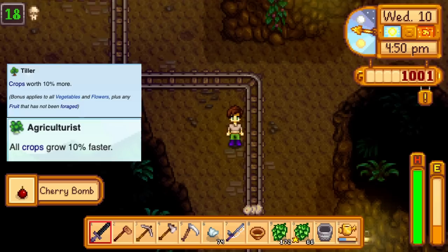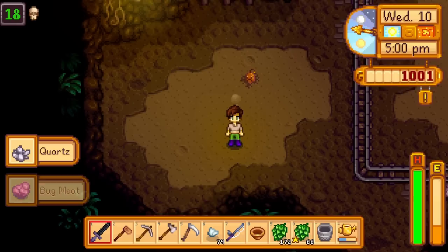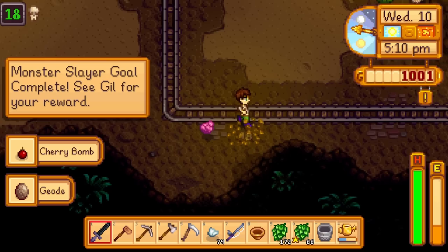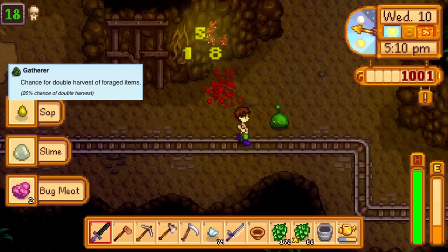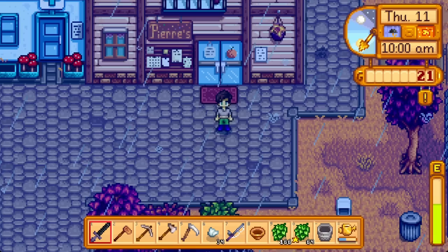Let's talk profession perks. Farming very clearly benefits from Tiller for crop value, then Agriculturalist for crop speed in the early game — Artisan might be worth changing to with a full wine cellar in year 2. Mining went Geologist into Excavator, which yields more geodes with an eye toward early museum completion and better iridium. Foraging goes to Gatherer, then Botanist — with a barn full of pigs, that's crazy money just lying on the ground every day. Fishing goes to Fisher for more money, then Pirate for treasure until we're set on artifacts.